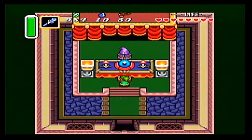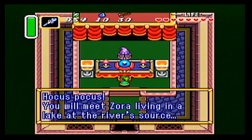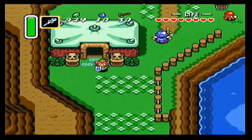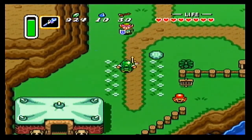We have another fortune we can get here. You'll meet Zoro living in the lake at the river's source. We were hinted at Zoro earlier by that man in the village who had the overgrown yard. And Zoro apparently has that item that turns people into fish.